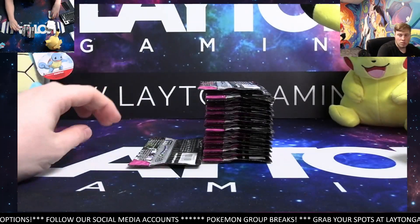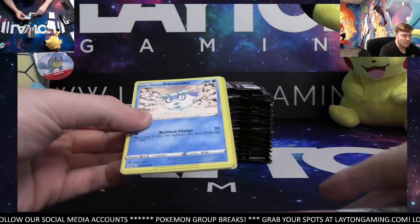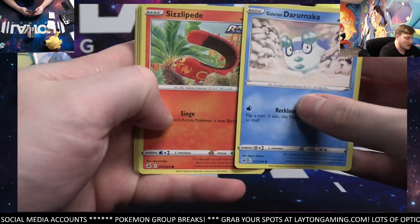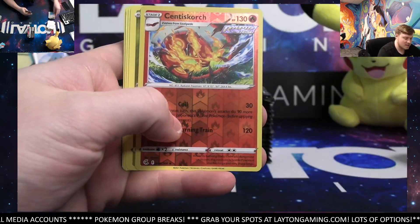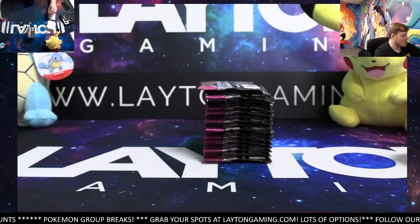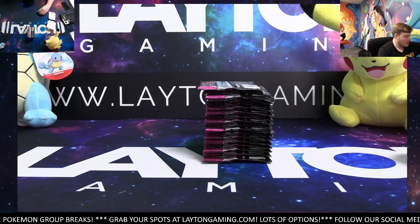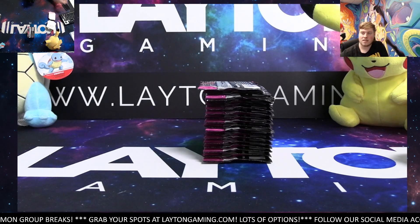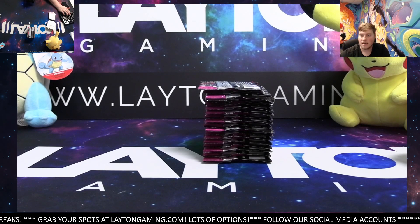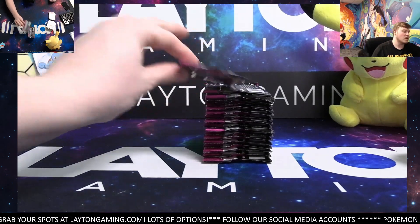There's one more Fusion Strike break with spots available tonight — that's going to be the full case. I think there's only two spots left on it. Elite Trainer Boxes. Centiskorch and Latios. We've been having really good luck with the Elite Trainer Boxes. There's just a couple of spots left in the next break tonight — let's get this next one filled up. It's the six box case of Zacian Pin Collections.